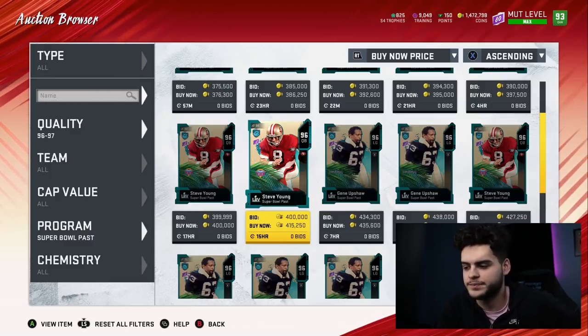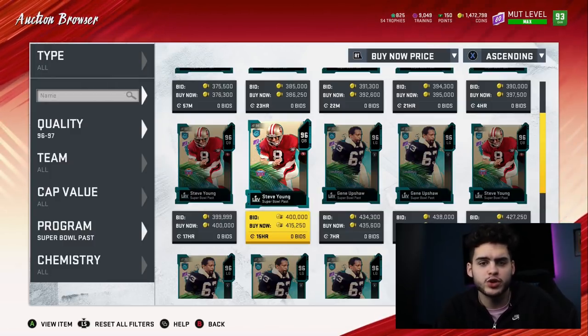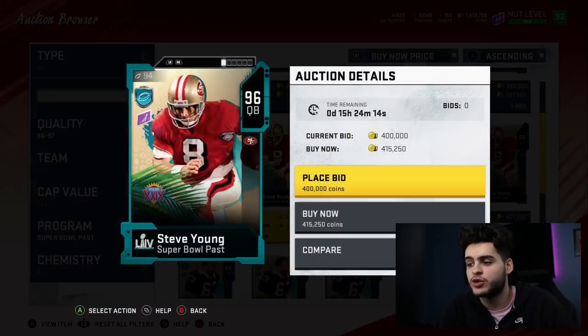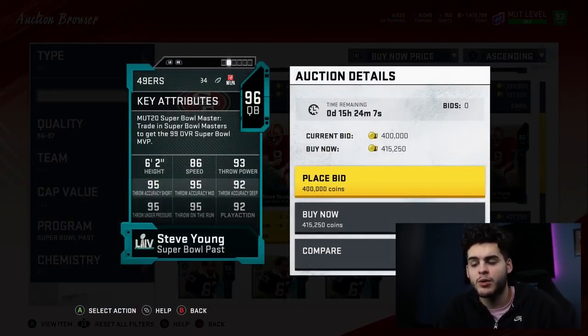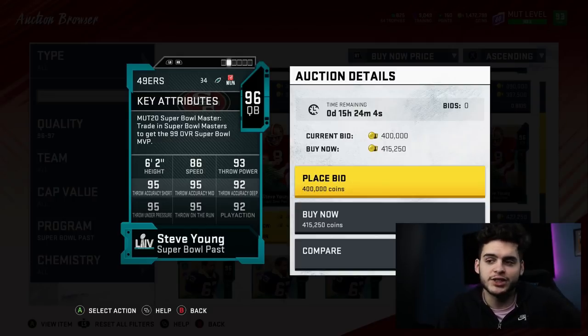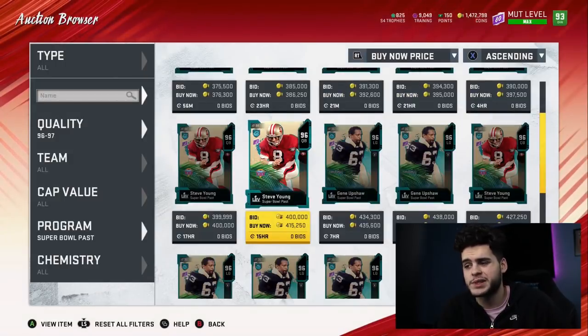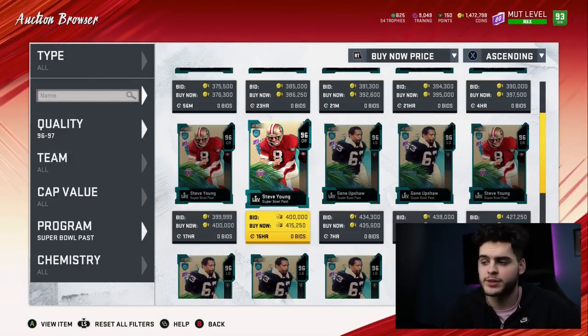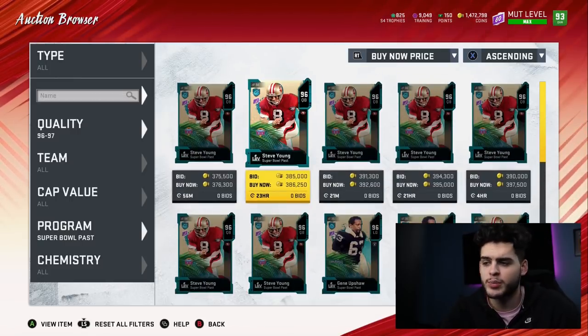The best bet at this point is to be content with your team and know what you like. For me, I want a Human Joystick small wide receiver — I do a lot of open passes. Tyreek Hill is locked on the team for that. Steve Young is great, borderline endgame, but I've been doing really well with a fast quarterback with Dashing Dead Eye. The next Lamar is probably gonna get Dashing Dead Eye, probably 99 overall powered up, so I want to see that card first.